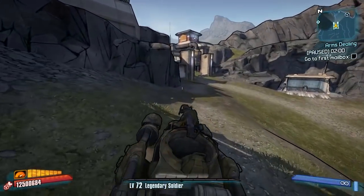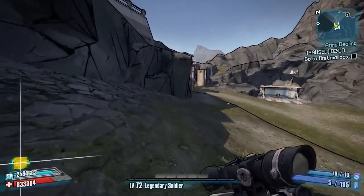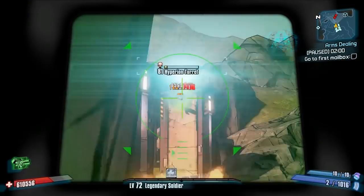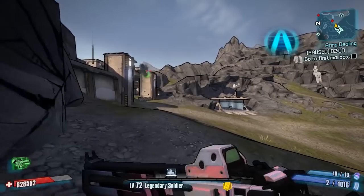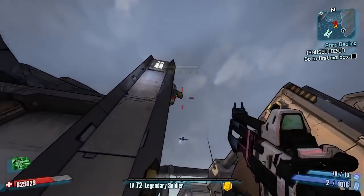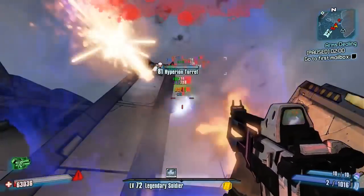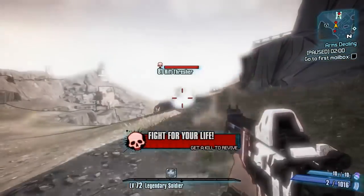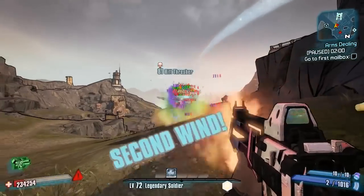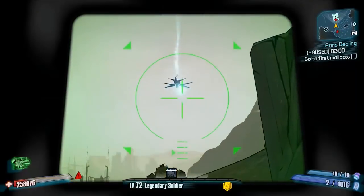Hello everybody, welcome back to another modded weapon guide here on Borderlands 2. Today I'm reviewing a weapon called the Deus Ex Armor, made by Exotech over on the Borderlands 2 community GitHub. This one is pretty interesting because it is actually a modded Maliwan assault rifle.